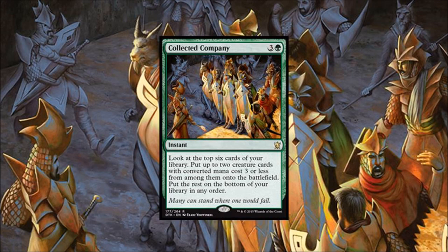Number three: Collected Company. This is a brand new card and I didn't really want to put it here, but I can see how strong it is. It is a very strong card being played in Modern. It has essentially replaced Birthing Pod in the decks that Birthing Pod used to be in. Card advantage in green is hard to come by, tempo advantage in green is hard to come by — Collected Company does both.